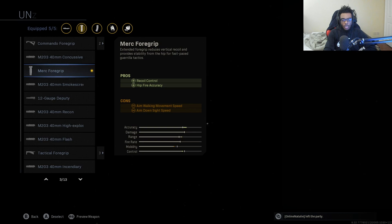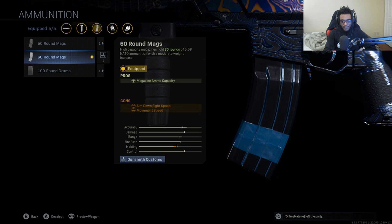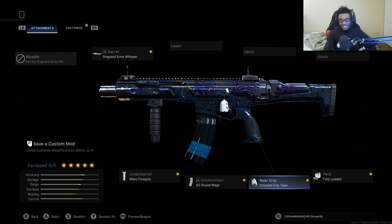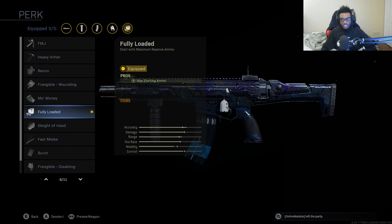For the second attachment, I'm running the Merc Foregrip, which allows us to have recoil control as well as hipfire accuracy. This is still a mobile AR class setup, so that recoil control and hipfire accuracy is really helpful — we can still pull off some hipfire kills at decent ranges. For the third attachment, we're still running the 60-round magazine, since this is a more mobile assault rifle setup — 60 rounds is plenty to take out 4 to 8 enemies without having to reload. For the fourth attachment, we're running the Stippled Grip Tape, dropping the no-stock attachment, giving us increased aim down sight speed and sprint to fire speed. Finally, we're running the Fully Loaded perk so we start with maximum ammo and can use the Kilo from kill 1 all the way to kill 30 to get that tactical nuke.